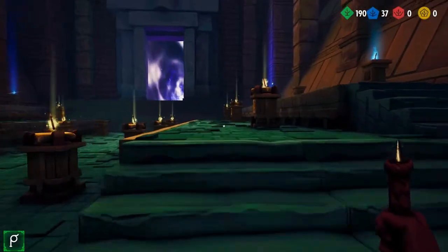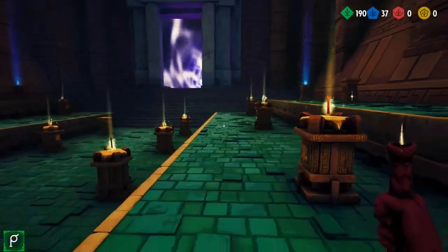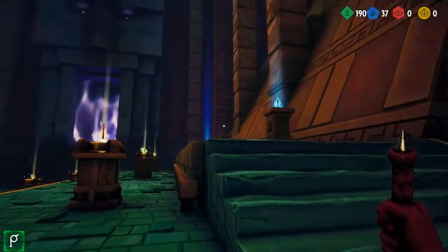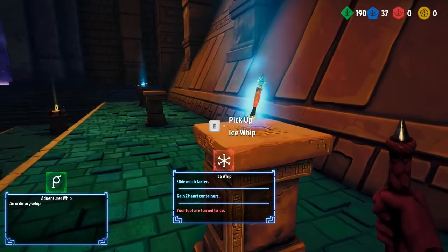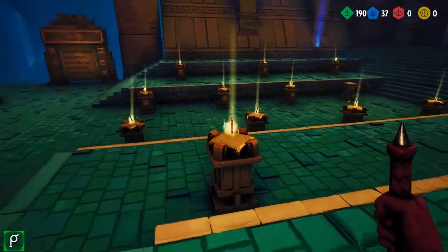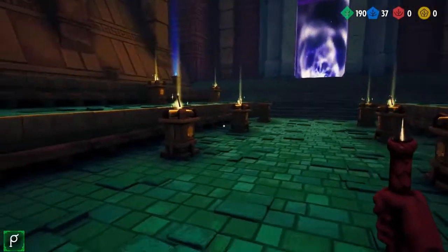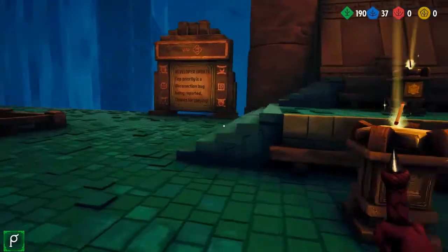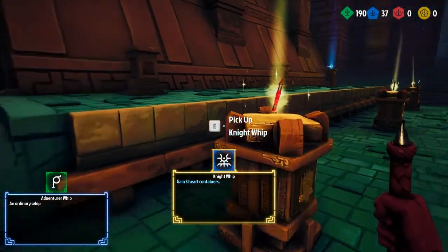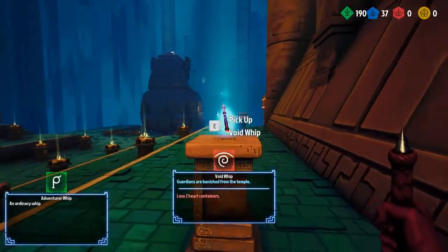Up here you have the tier twos — these are all unlocked with the blue rare keys. That pedestal up here and that one over there is what I'd consider tier two. Up here we have tier three and all of these are unlocked with the red epic keys. These all cost the same amount within their tier: all the tier ones cost two green keys to unlock, all the tier twos cost five rare blue keys, and the tier threes also cost five of the epic keys.